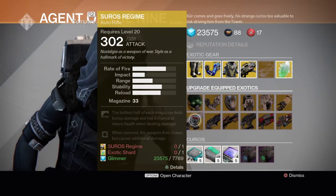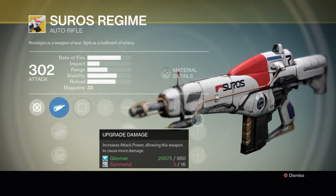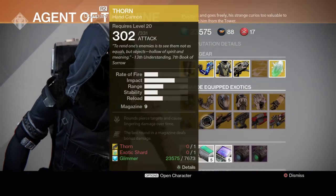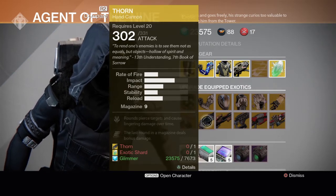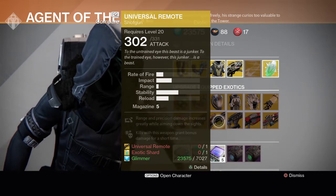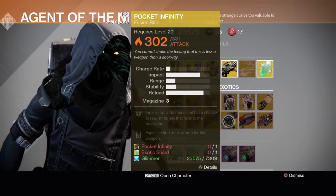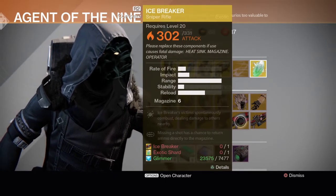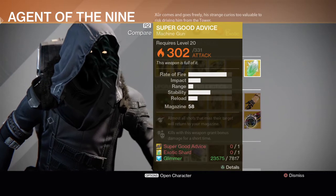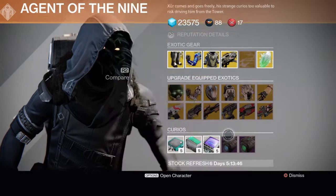Then probably one of the best auto rifles in the game — the Suros Regime. I love this weapon, I can't wait to get myself one. What's next? Thorn, the hand cannon — it's also a pretty good gun. The Universal Remote — I like that name — a shotgun. Pocket Infinity, a fusion rifle. Icebreaker, one of the best sniper rifles in the game in my opinion, of course. Super Good Advice, a machine gun — not a really big fan of machine guns, but it looks nice.